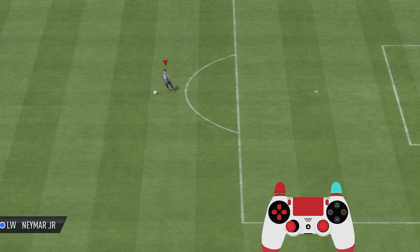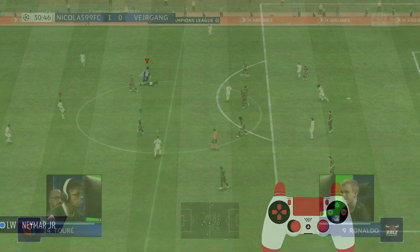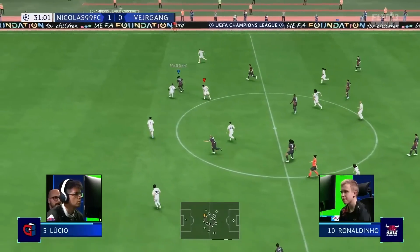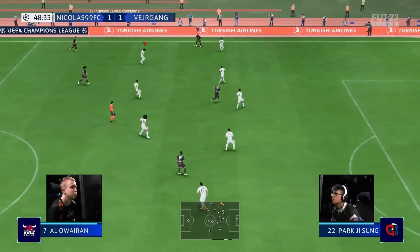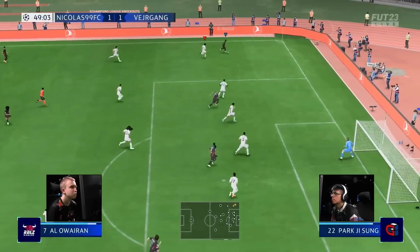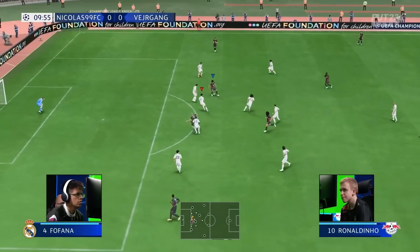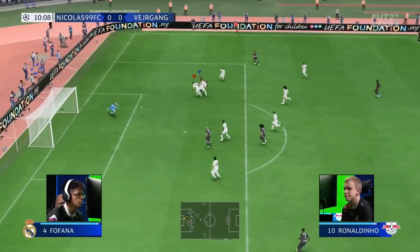After each stepover, you may cancel the move and change the directions with your left analog stick. I will be showing you a couple of examples from the Danish wonderkid Anders, who is known especially for his stepovers. He specifically uses one of the stepover variations that seems to be working for him like a charm. The aim of the variation is to go straight forward through a line, gaining a magnificent acceleration and a speed boost in a short distance.